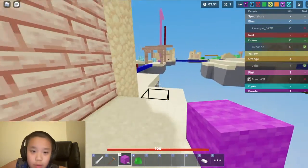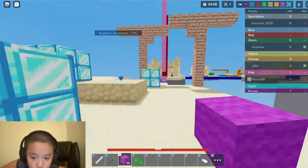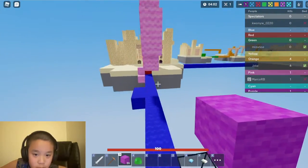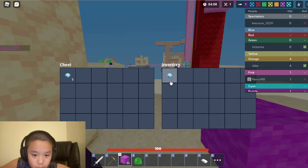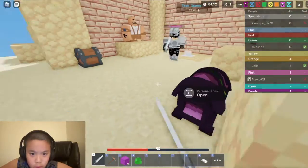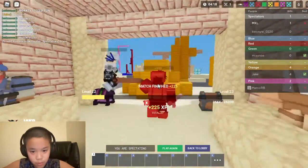I gotta be careful. Red base — not even there. Blue's not alive. How do I scare myself? I think that's four diamonds — oh well, you're here. Another fight, whatever.